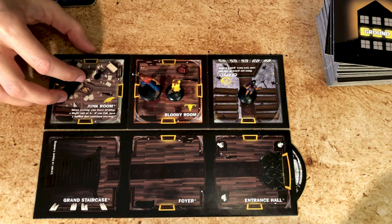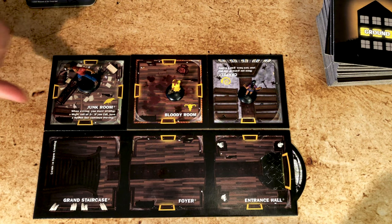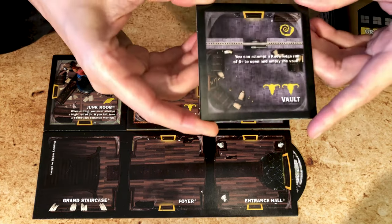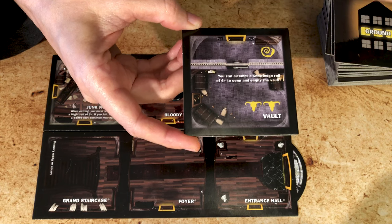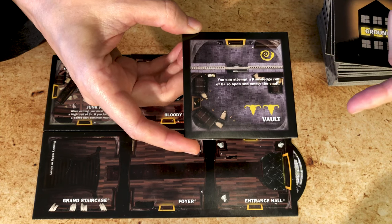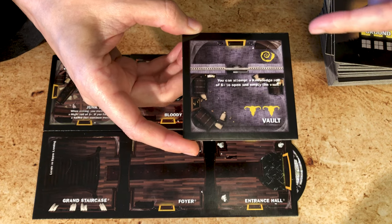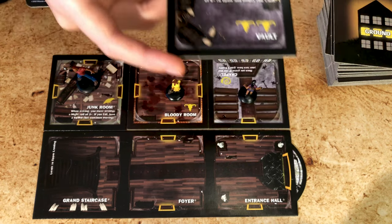Some rooms, when you enter them, have certain conditions — make sure you read them. Some rooms require you to do something when you leave. There are also rooms with barriers: in order to get to the other side, you need to do something, and you can attempt it once per turn. Monsters, however, have no issue with barriers and can just go through. Check the rules for other special rooms, like the coal chute, the collapse room, the junk room, and the mystic elevator.